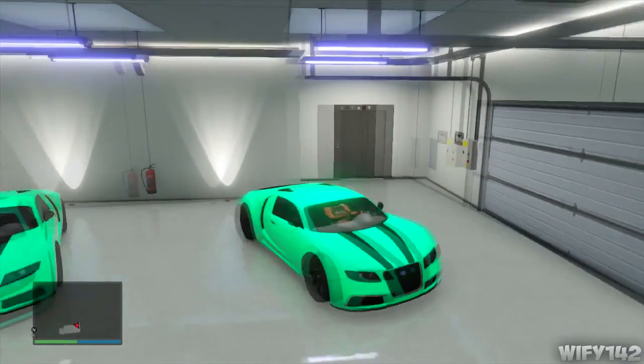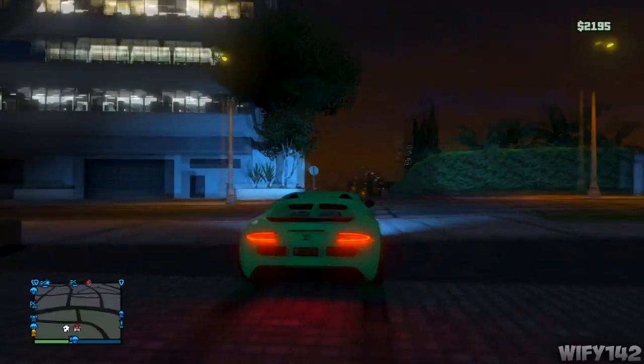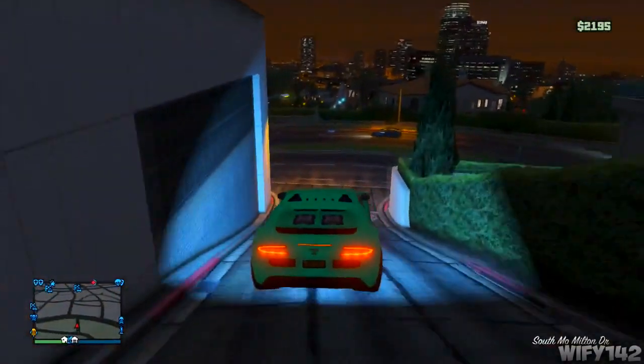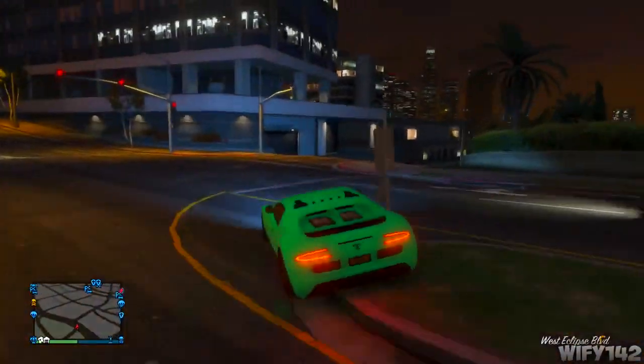On his screen, none of this is happening — he'll be on the black loading screen. Once you've done that, you're in the driver's seat. Drive out, click A to destroy the impounded vehicle. Once you're out of the garage with the Adder, your friend should spawn back in the same game as you or in a different session, in his garage, as normal.